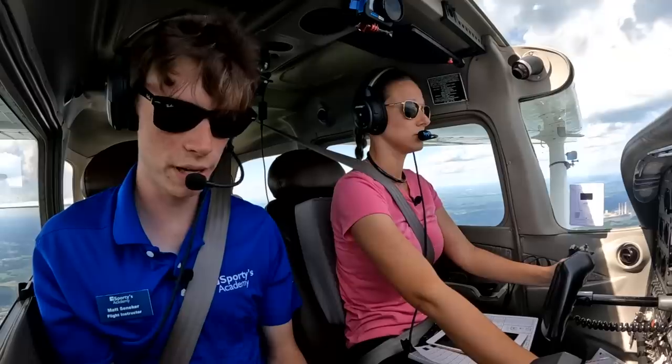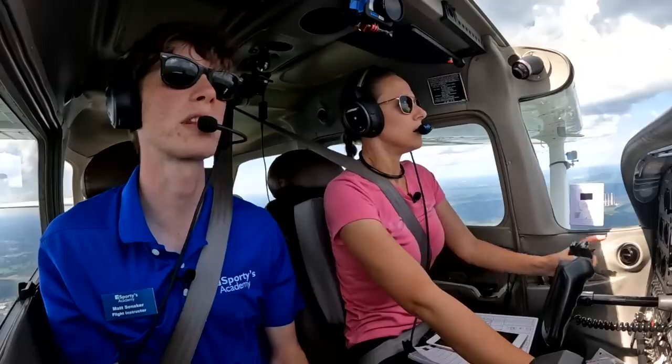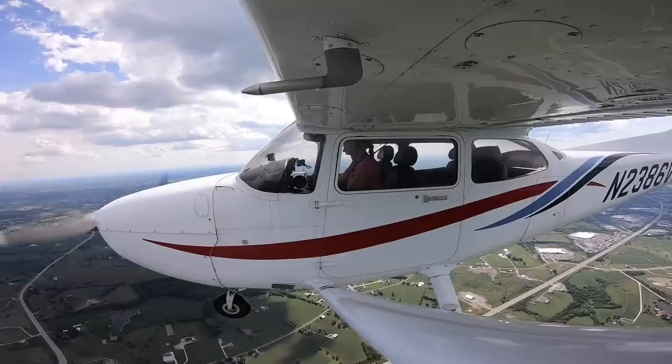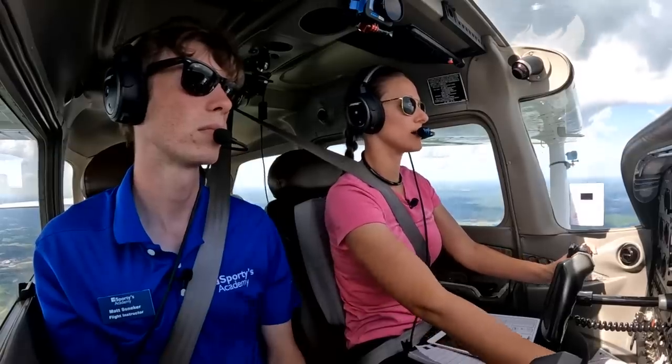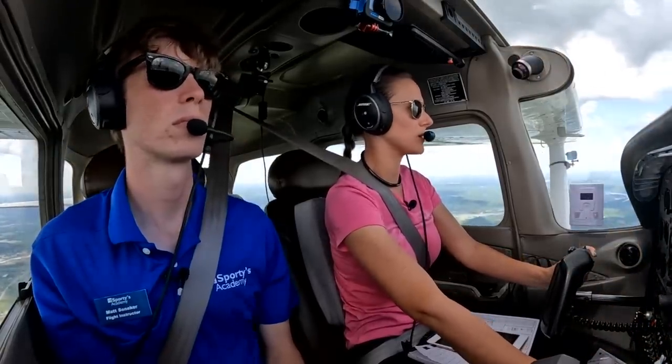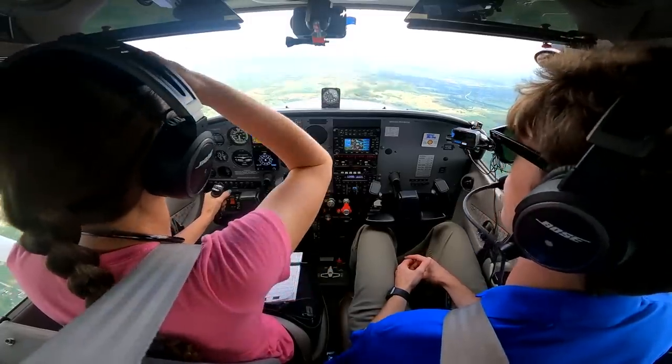The best pattern entry might be a teardrop since we're coming from the opposite side of the field — we could cross midfield and then do a teardrop into the 45 downwind. The other thing is cockpit resource management — that's a big thing for cross-country flights. How is she managing her resources like her iPad or paper flight plan? Is she putting in frequencies before we're right above the airport? Is she listening to the weather on the way there? Is she looking at stuff in her lap too much versus outside the airplane? Let's call that we're four miles northwest crossing midfield for the teardrop entry for runway 25. Fleming Mason, 2386 Victor is four miles northwest entering midfield for the teardrop, runway 25, Fleming Mason.